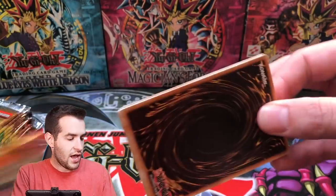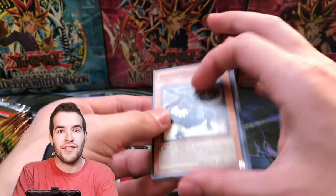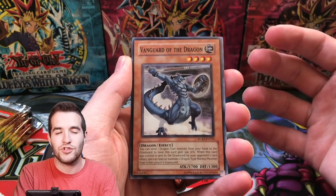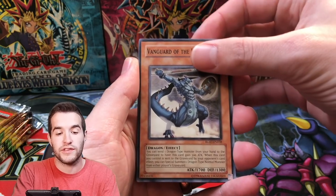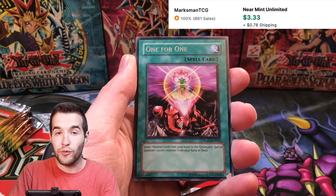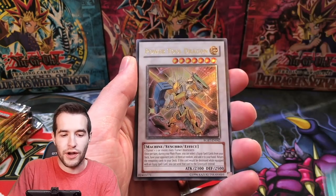Just go ahead and check out Ruxan34.com. There's tons of different packs, not just what you see here today but other stuff as well. So we got Vanguard of the Dragon, Gadget Arms, Morftronic Bind, and One for One — that's a pretty good card. That might even be a good rare.